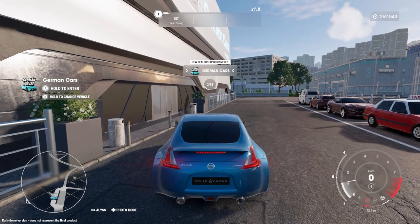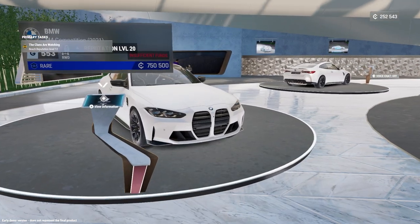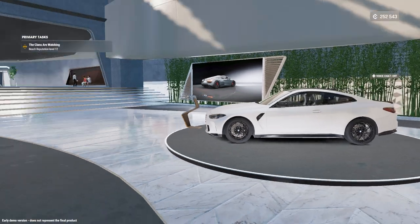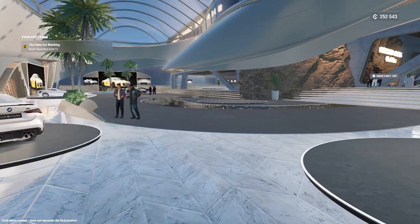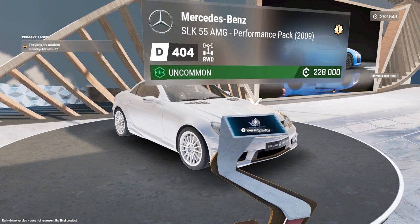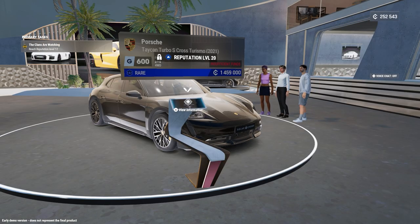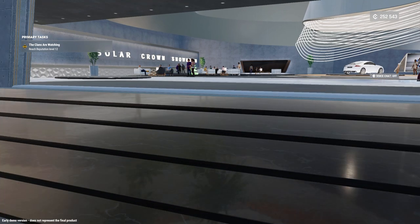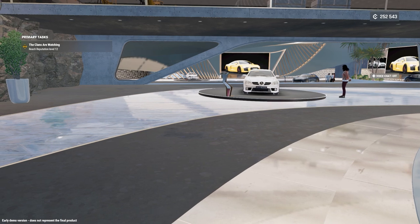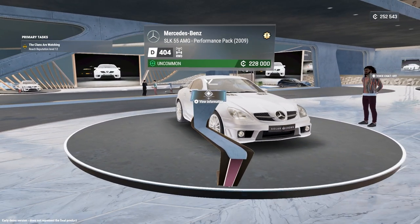Let's enter the German dealership. We got the BMW — I'm not sure if it's the M4 or M3. It's the M4 Competition — pretty ugly car from the front, might drive nice, but back looks okay. We're not interested in that. We are interested in the SLK 55, and I can get it for 248,000 credits. There's a Porsche Taycan Turbo S Cross Turismo for 1.45 million — can't afford that. The Audi TT RS is 548,000 credits — can't afford that either. So it looks like we'll be picking up the SLK 55.